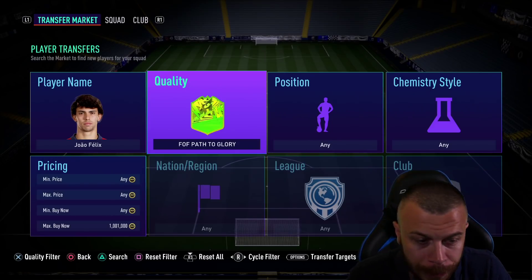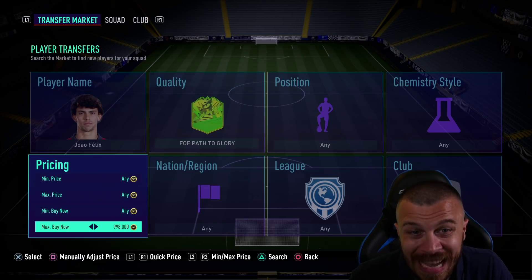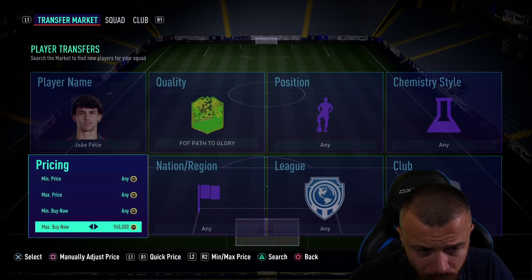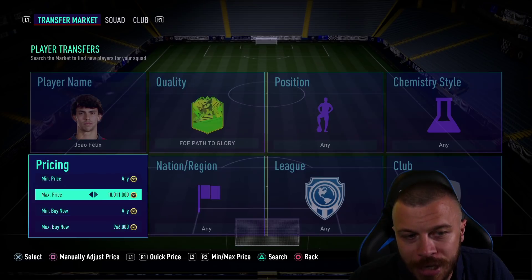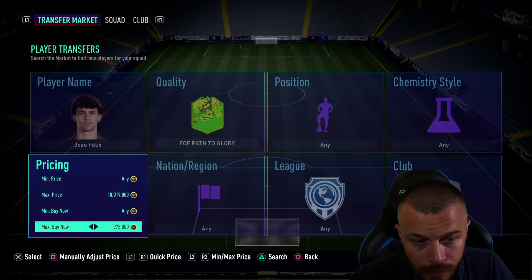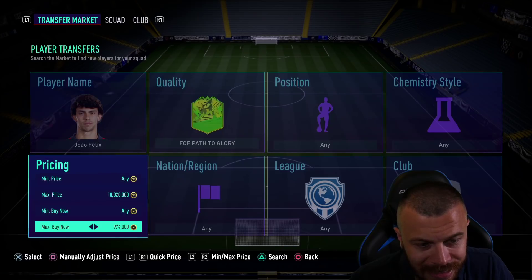He's got 5-star skill moves and 4-star weak foot. I doubt he's gonna get a 5-star weak foot upgrade because I doubt Portugal is gonna record 6 wins out of 7 games. But I believe there is a chance for Portugal to record 3 wins, so there is a chance for Felix to get a plus-2 upgrade. It's worth it — under 1 million coins. Incredible card, incredible stats. Felix is joining the club.